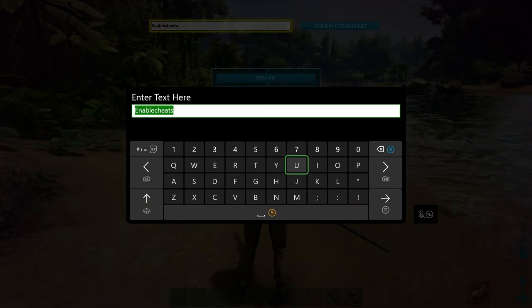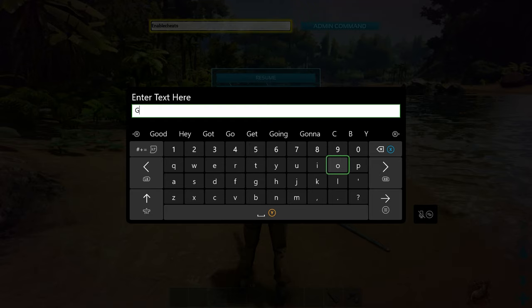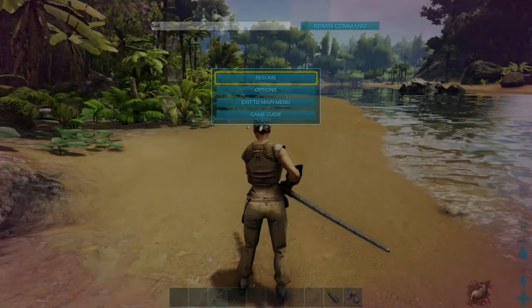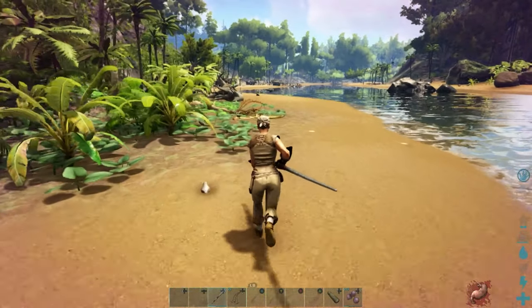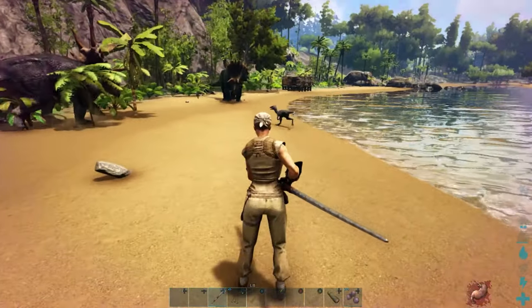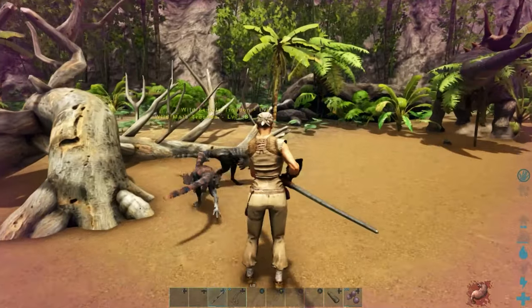Just for an example, I'm going to show you God mode, which makes you more or less invincible. I believe you still take fall damage and can die of heat and starvation, but we'll go ahead and enter that. We've got the word 'God' typed in, and then we're going to hit that button again. Now we should be invincible — let's run around and see what happens.